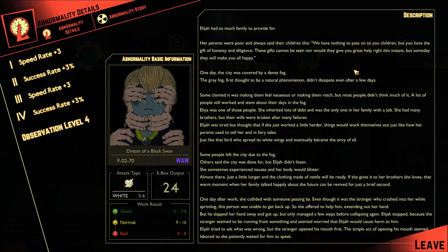One day, the city was covered in a dense fog. The gray fog, first thought to be a natural phenomenon, didn't dissipate even after a few days. Some claimed it was making them feel nauseous or making them rich, but most people didn't think much of it. A lot of people still worked and went about their days in the fog. Elijah was one of these people. She inherited lots of debt and was the only one in her family with a job. She had many brothers, but their wills were broken after many failures. Elijah was tired, but thought that if she just worked a little harder, things would work themselves out, just like how her parents used to tell her in fairy tales.